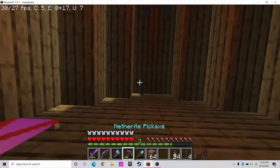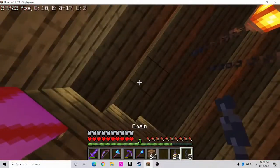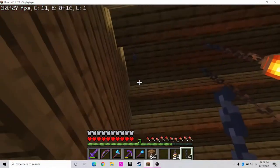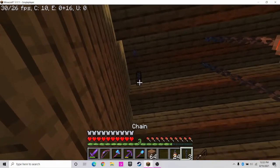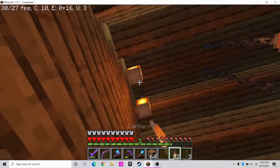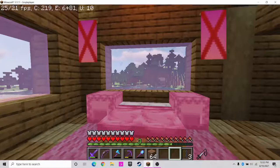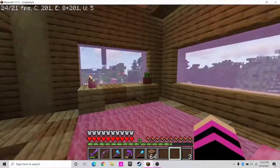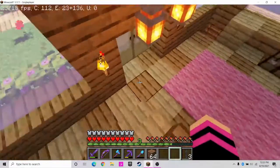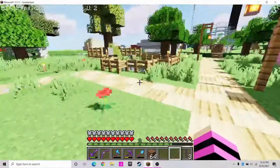And there we go. We're going to put a lantern there and a lantern there. There we go — this room is pretty lit up. I will add some torches obviously because I don't want mobs to spawn.